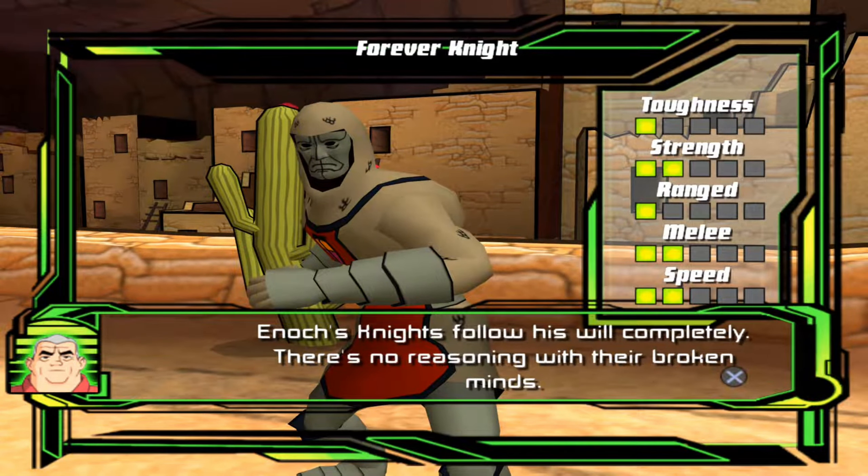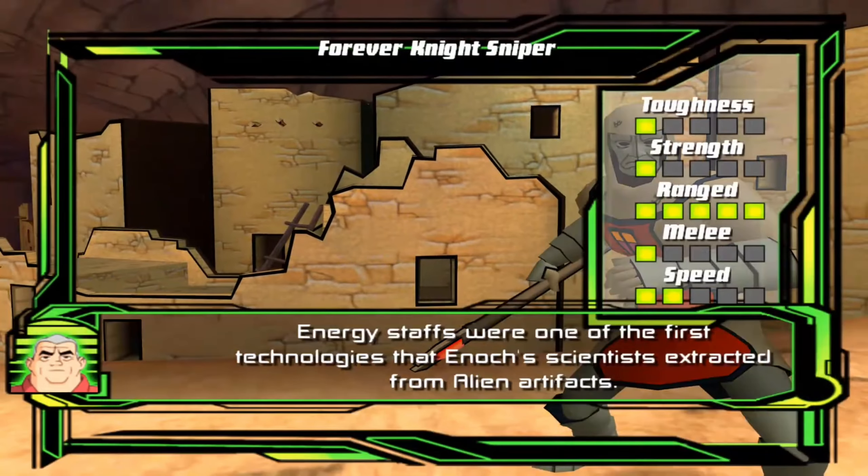Enoch's knights follow his will completely. There's no reasoning with their broken minds. Energy staffs were one of the first technologies that Enoch's scientists extracted from alien artifacts.